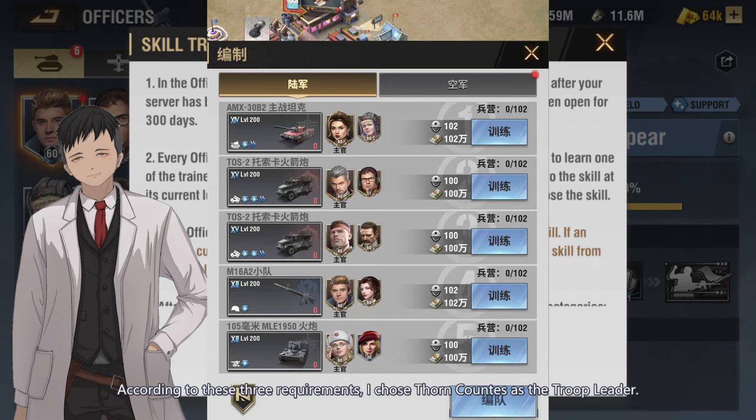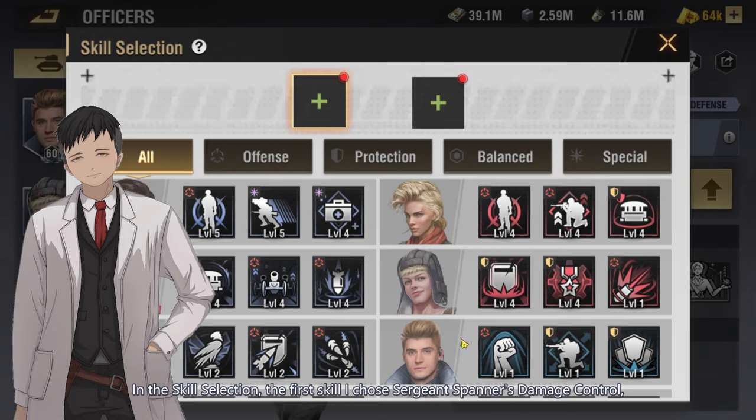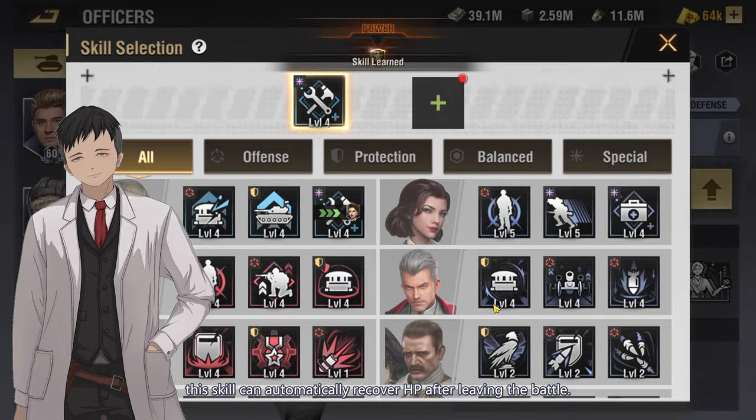According to these three requirements, I chose Thorn Counts as the troop leader. She can directly cast her tactical skill after entering the battle, providing a shield to absorb damage for herself and providing a firepower buff for surrounding friendly troops. For the first skill selection, I chose Sgt. Spanner's Damage Control, which can automatically recover HP after leaving the battle.